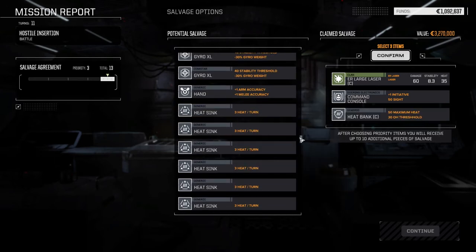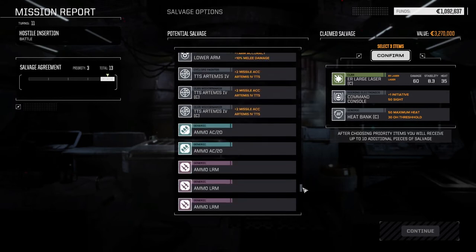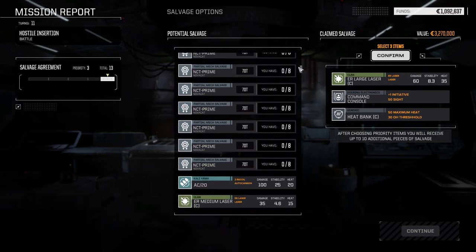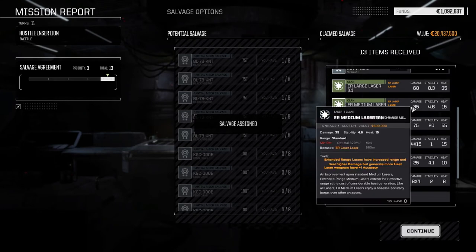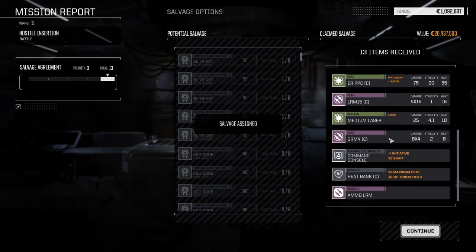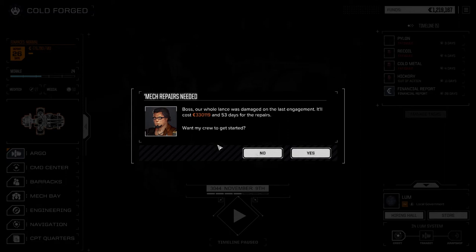I'm thinking this clan heat bank for now - the Marauder 2C could use that. We did also lose that weapon mount and I can't replace it. Let's go this route and see how many mech parts we get. Black Knight, Jenner, King Crab, Nova Cat. We got an ER medium - 35 damage, 15 heat, pretty good. Another LRM 15, a Clan ER PPC. The planetary government took Lum from Clan Snow Raven. 330,000 in repairs - we knew it was going to be a lot.